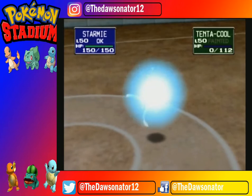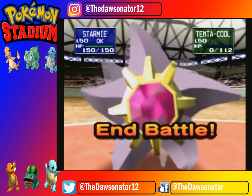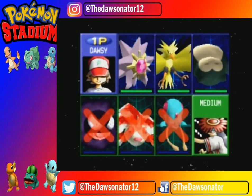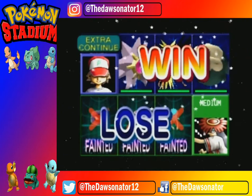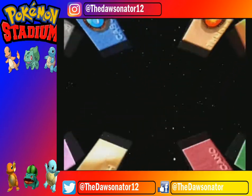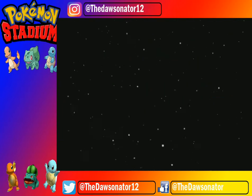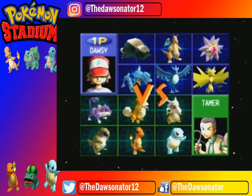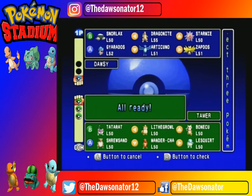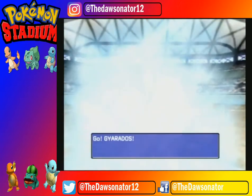I'll have Mewtwo for the Prime Cup though — I'm very excited for him. I've got a lot of level 100 Pokémon to choose from, which is always nice. I haven't even used Snorlax yet but he's been on my team like three times. Gyarados, Articuno, Zapdos — I feel bad for the other guys, they've got no chance. We're into round six!